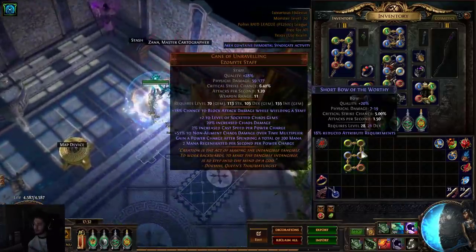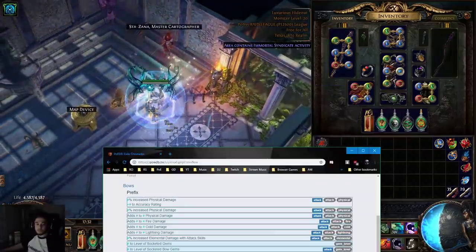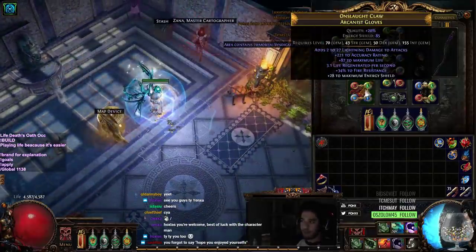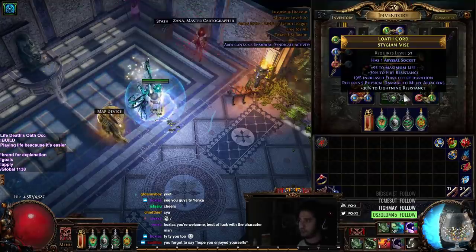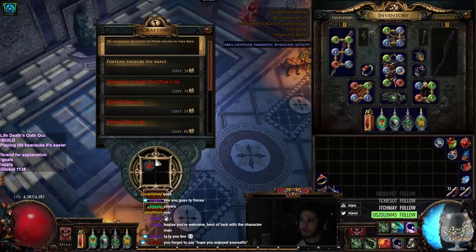I just kind of have to chrome this bow, but it hasn't really been complying with the chromes. Anyway, with that being said, let me go ahead and show you guys some mapping content. My gear is pretty rough because I swapped to a little bit of ES, so I'm still using some armor pieces. But let's go ahead and show you a Tier 14 map — it's going to be a Sunken City map.